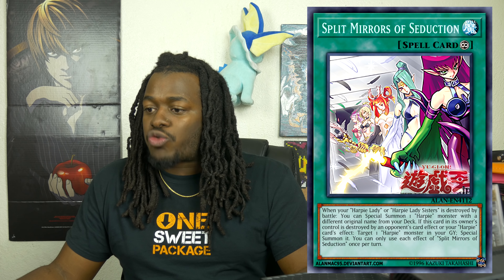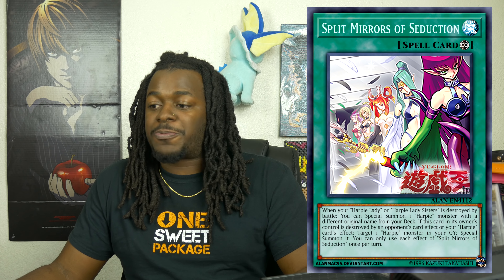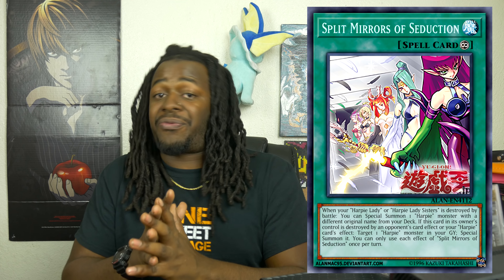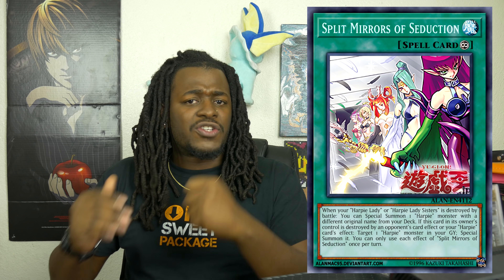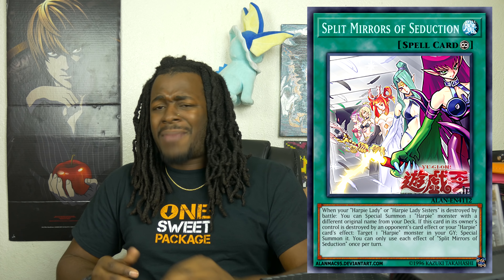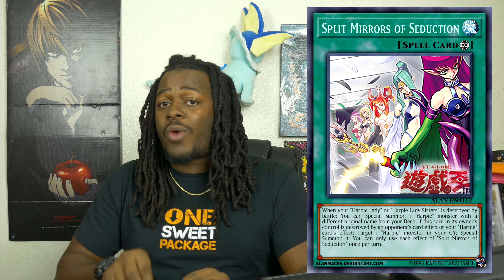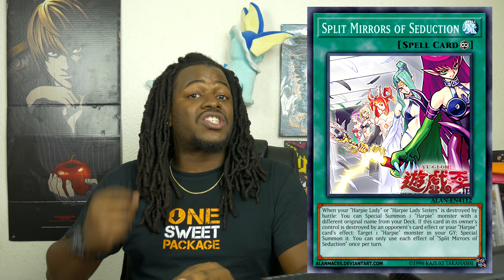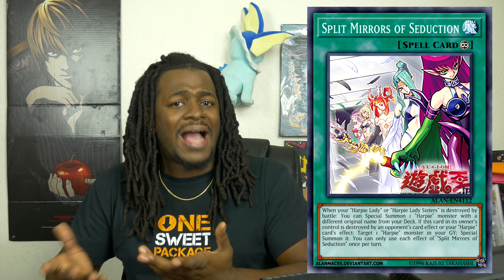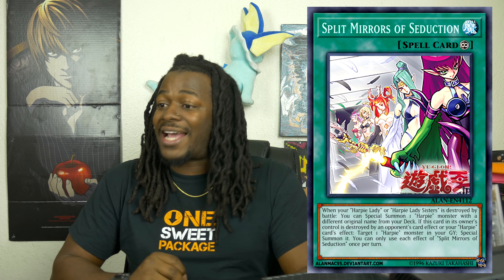If this card in its owner's control is destroyed by an opponent's card effect or your own Harpy card effect, you can target one Harpy monster in your graveyard and Special Summon it. You can only use each effect of Alluring Mirror Split once per turn. I like the second effect — not only can the opponent destroy it, but you can destroy it yourself to gain the free Special Summon. This deck might be a low-key swarm deck since you have Perfumer to search Elegant Egotist, and you can search this card and destroy it with Harpy's Hunting Ground to trigger its ability.